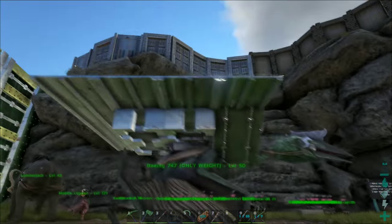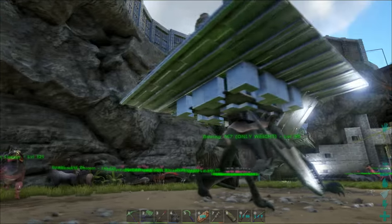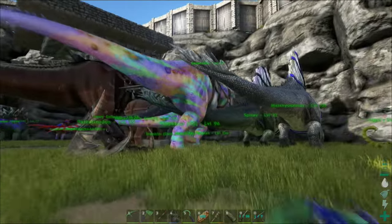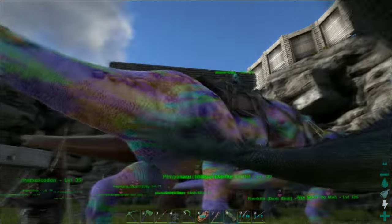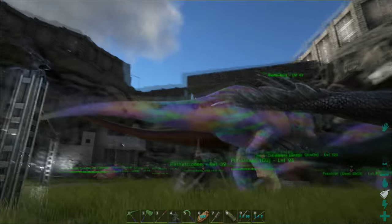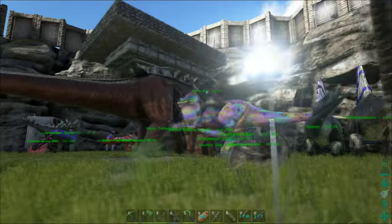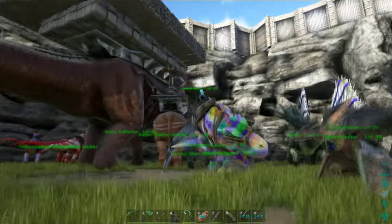We finally got the saddle for the giant birds — took us ages. We had to trade eight Rex eggs for it because none of us are high enough level to research it. We've got so many dinos, and also look at these awesome paint jobs we've got on the Rexes — pretty cool. It took me a while to do; well actually I didn't paint it by hand, I used a skin but it cost so much paint.